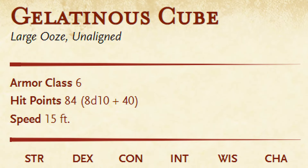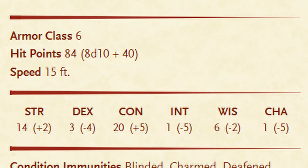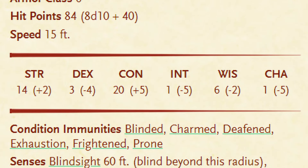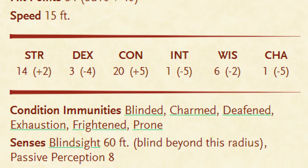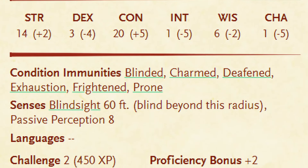The standard Gelatinous Cube has an AC of 6 and 84 hit points, with a speed of 15 feet. They have terrible stats with the exception of constitution, but are immune to being blinded, charmed, deafened, exhausted, frightened, or knocked prone. They have blindsight up to 60 feet and are completely blind beyond this point.